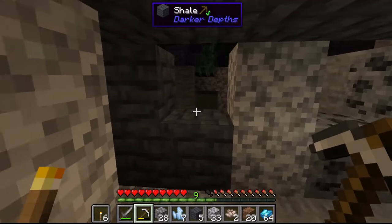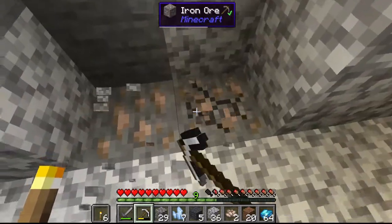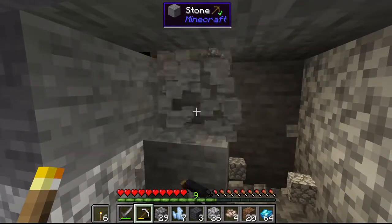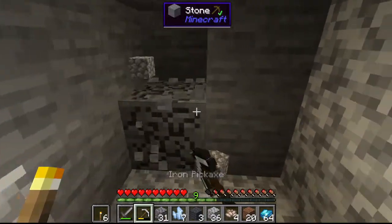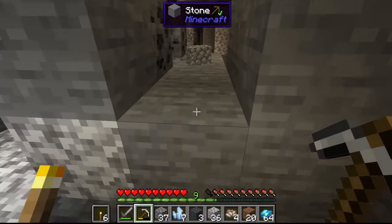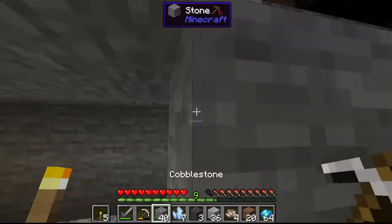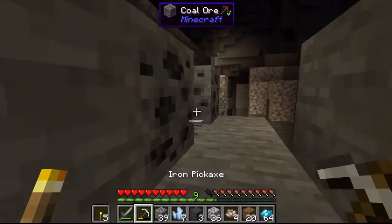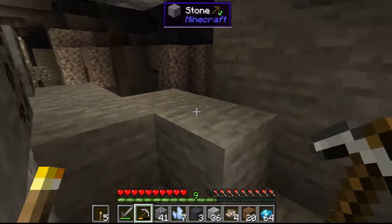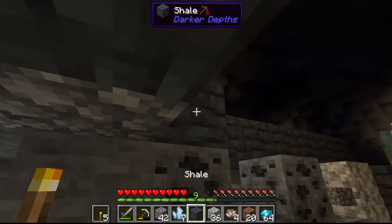I dig up the quartz and coal, and there's a creeper nearby. I dig a new tunnel in another direction and look to see where the ravine is. I accidentally place a torch in the wrong spot and remove it. I look around and notice this hole is definitely big enough for spiders, but I'm not too worried about it.